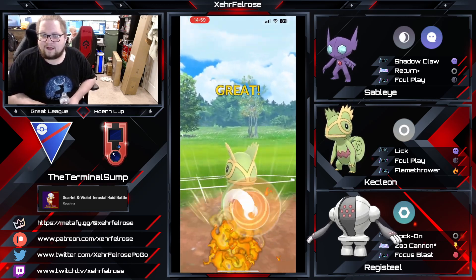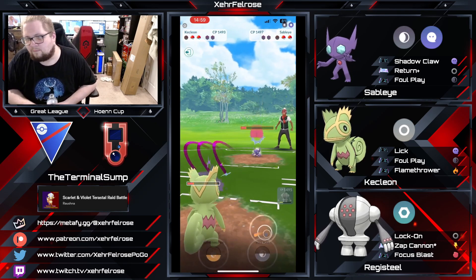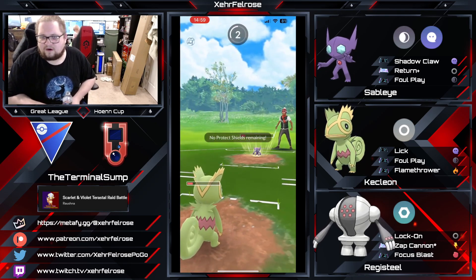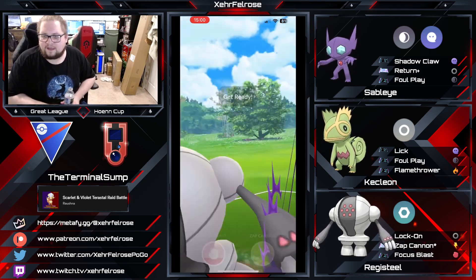We're going to see Kecleon counter-swap to Sableye, which is likely in the back as a save swap or pivot. That means the Registeel is in a perfect position to just farm down the Sableye and Zap Cannon the pants off that Walrein. That is basically a good game.